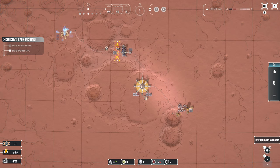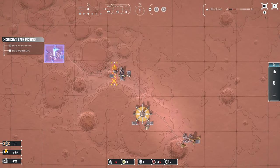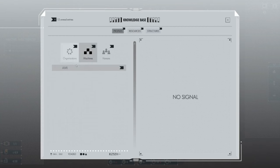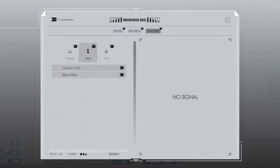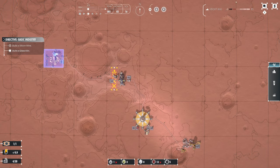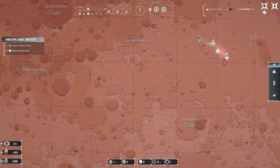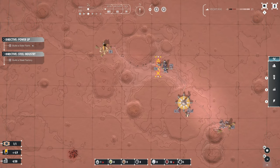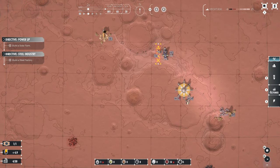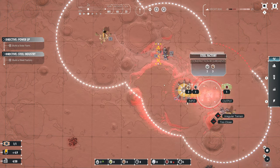We've got notifications - directive completed, new building available. We've got a knowledge base - interesting. You've got a lot of knowledge stuff around here. And then you've got the height meter, so you can see when you go over here this is quite low and this is quite high. Directive power up - build a solar farm and build a steel factory. I think we're definitely going to need an electronics factory before we run out of electronics. Let's build a steel factory first.